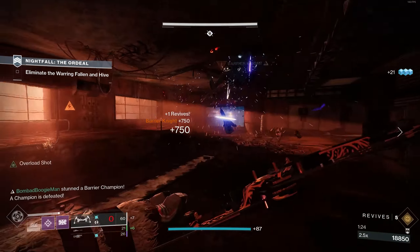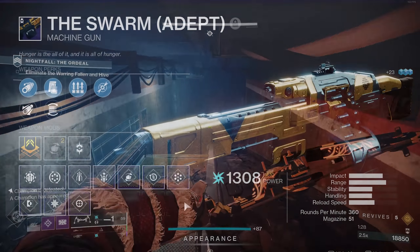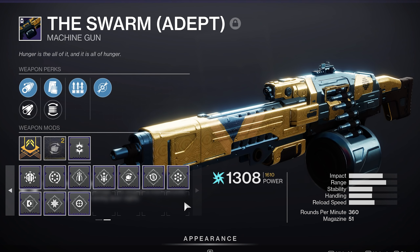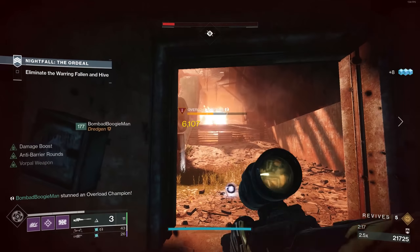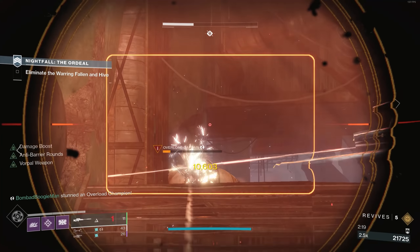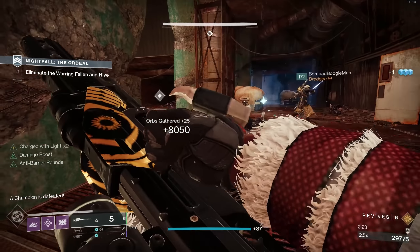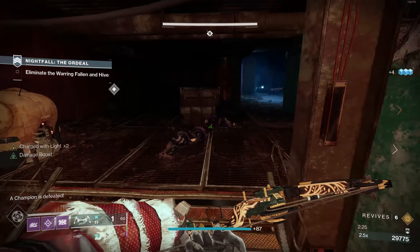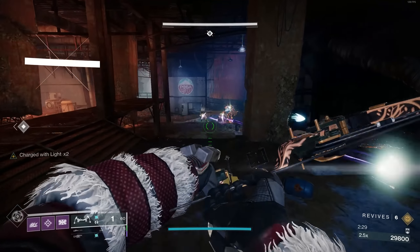The Swarm is a high-impact machine gun. With it being an Adept weapon, it also has the ability to slot Adept mods. Adept mods are dropping from this Nightfall — at least Big One spec is dropping. Let me know in the comments if other Adept mods have been dropping for you. In terms of frequency of drops, I actually got an Adept Swarm every single Nightfall completion, which was pretty nice. But it's not a guaranteed drop — just very high.